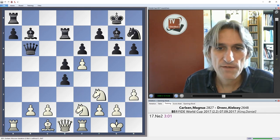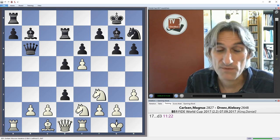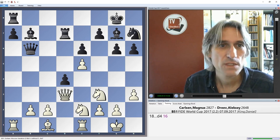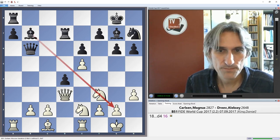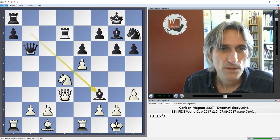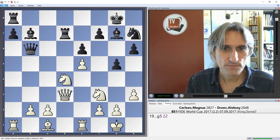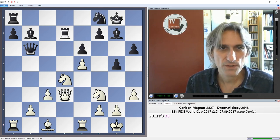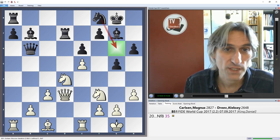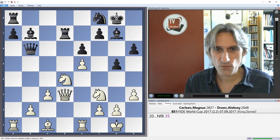Dreyev wanted to play more actively and played d3, pinning his hopes for counterplay on this move. He doesn't want to allow knight d4, so he plays d4, opening up the light-squared bishop. Carlsen takes the pawn and is pretty solid in the center — if bishop takes knight then queen takes, and that can't be captured because the rook is en prise. Dreyev then played g5, Carlsen played c3 to support the knight, and Dreyev spins the knight round to g6, looking to attack the e5 pawn with possibilities to come into e4, f4, or h4.